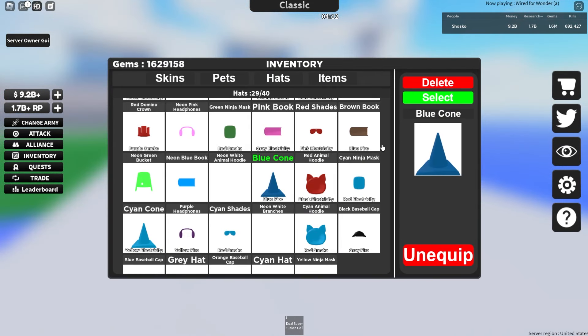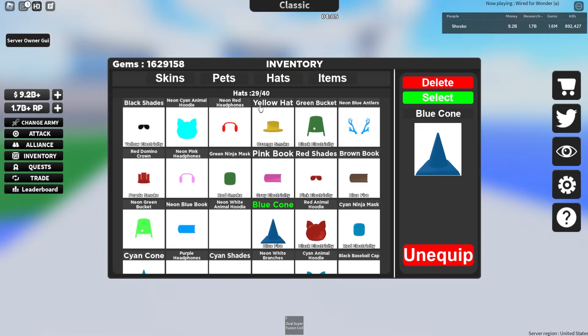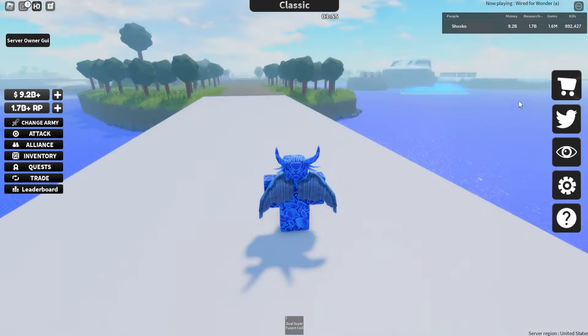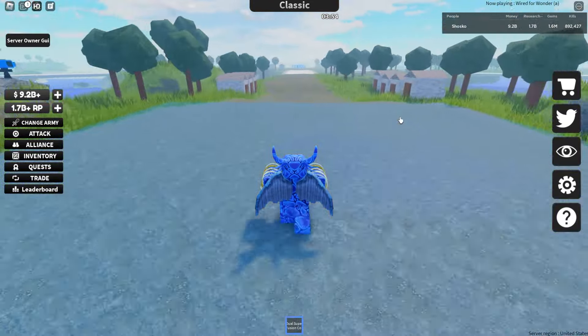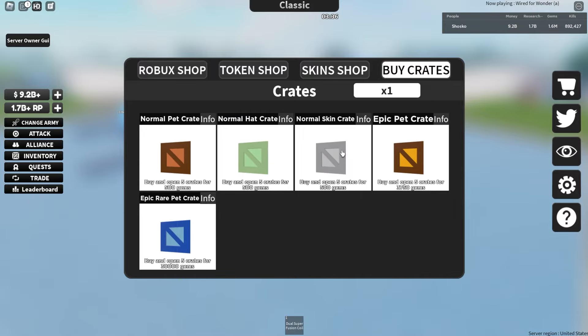There's also a chance for your hat to have an effect. For example, the current hat I'm using is a blue cone with a blue fire effect. There are also cones that are just neon. I got a neon Scion Animal Hoodie here which is a glowing version of a regular one, and then I have a Scion Animal Hoodie that gives off red smoke. So you can get a lot of really cool hats to customize your army.